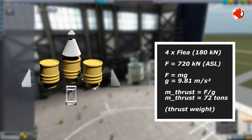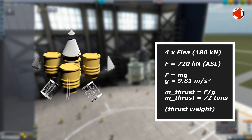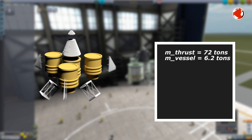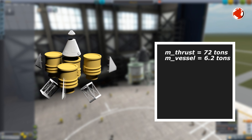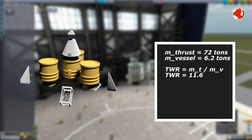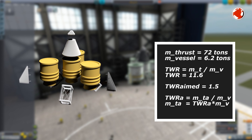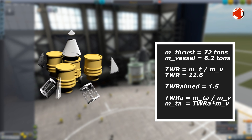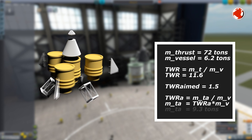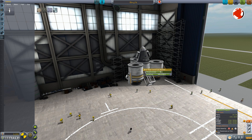To figure out the thrust in kilograms, you just have to divide the kN by 10. This is because the force in Newton includes the gravity acceleration, which is roughly 10 meters per second squared. And to cancel it out, we just have to divide by it. Our craft weighs 6.2 tons while our engines can push up 72 tons — that's almost 12 times as much as necessary. This is called thrust to weight ratio, or TWR. Such high ratios result in a very fast takeoff. I want to aim for a TWR of roughly 1.5 for a moderate acceleration, so my rocket doesn't explode due to too high speeds in the lower thick atmosphere. 6.2 tons times 1.5 is approximately 10 tons — this is the thrust I need.